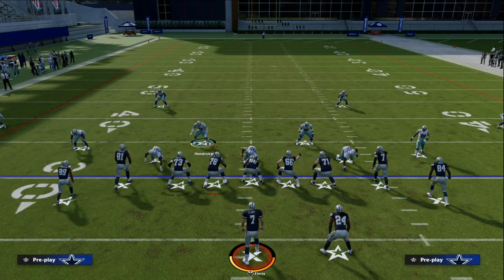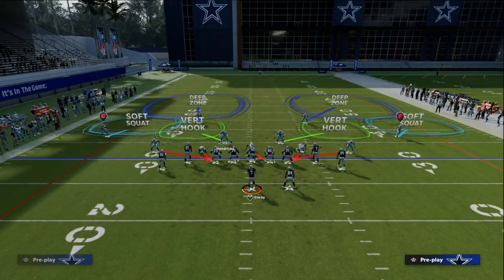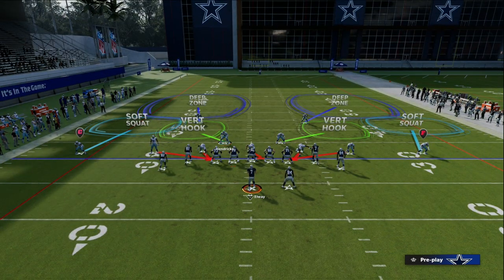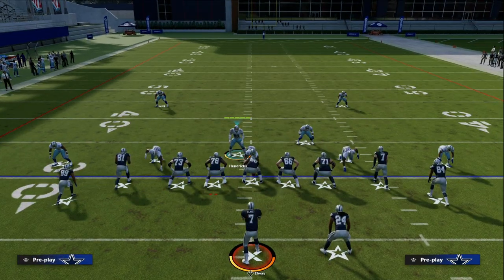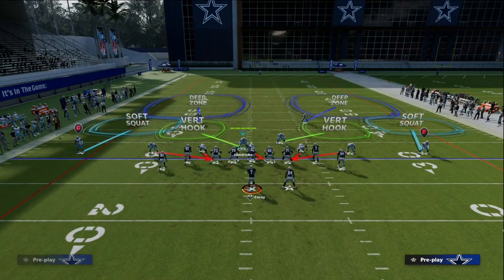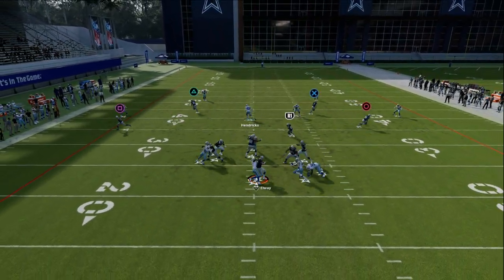Gun Tight presents a lot of issues for us, but this base look where we just base-align and press can give us some advantages. There are some disadvantages I'll talk about in a second, but just sending this five-man pressure out of this formation is really, really good.